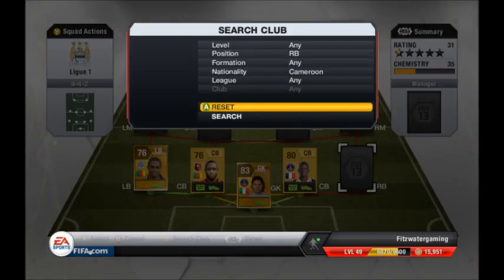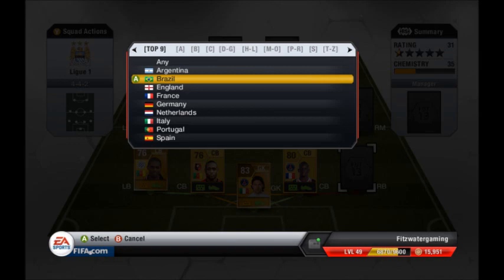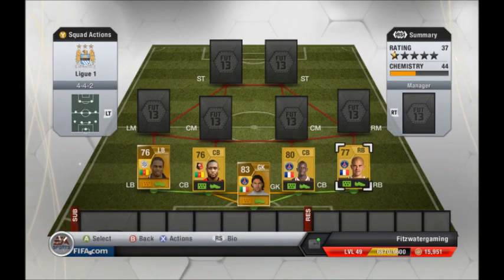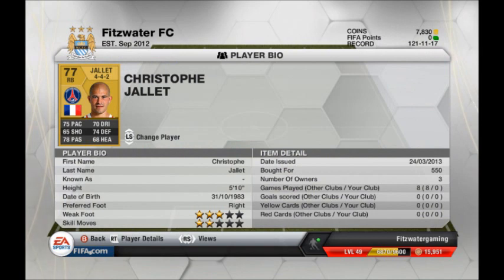Moving on to the next back — he's actually from France and he's from PSG. That's Chalet, I think that's how you say his name. I only bought him for 550 coins — that's a great price I think.